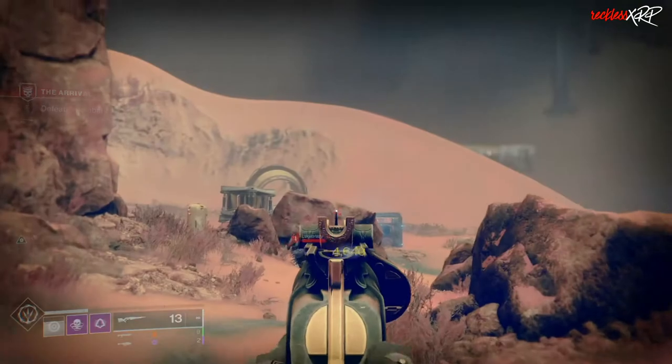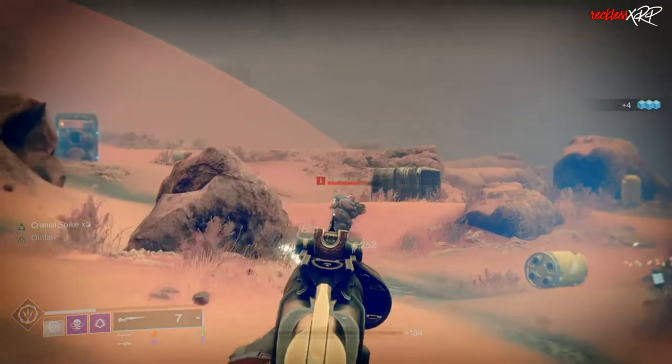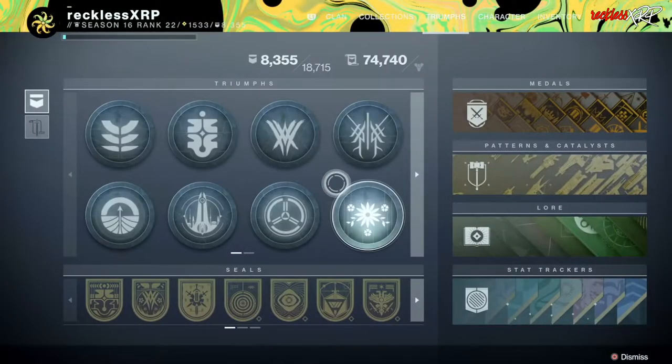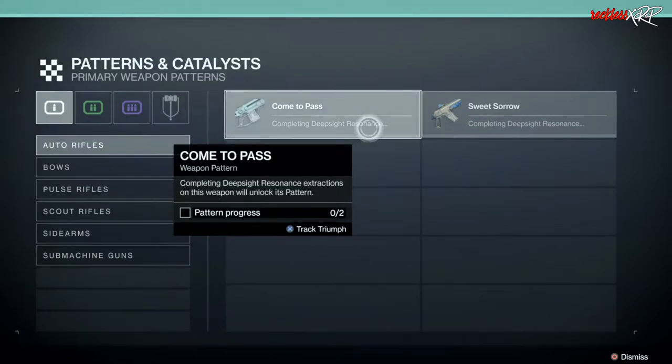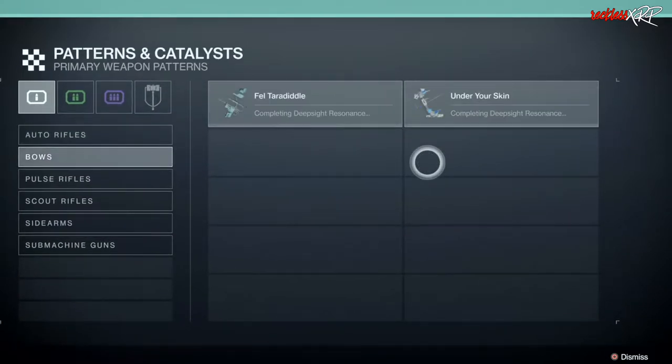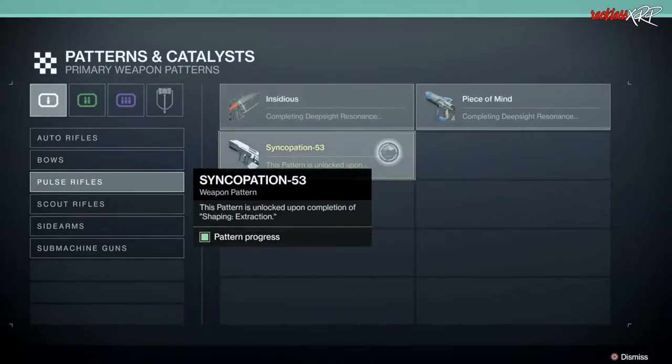Let's go ahead and clear up a few things when it comes to crafting weapons. As of this video, there are a few weapons that can be crafted — specifically weapons that you can see in the right side of the triumph section called Patterns and Catalysts. You can only craft a weapon if it is in that section and you have completed the pattern progress by acquiring the same weapon in game.